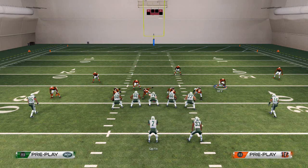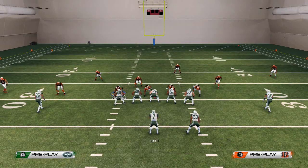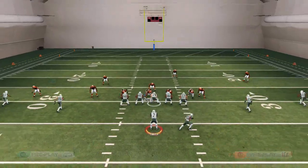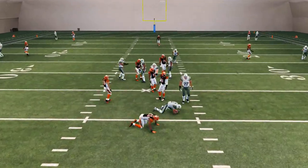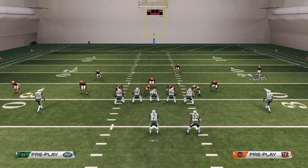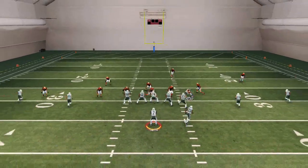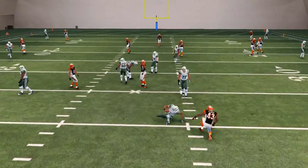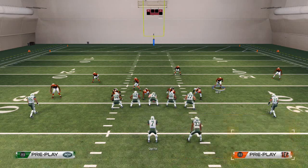If you can't handle that full setup, all you have to do is base align, shift your linebackers to the right, crash your defensive line down, and you're good — you should be able to get that pressure from this look. We also suggest hot rod adjustments on the line so you can get better coverage out of this play. Those couple of hot rod adjustments really make this play pretty tough to defend against.